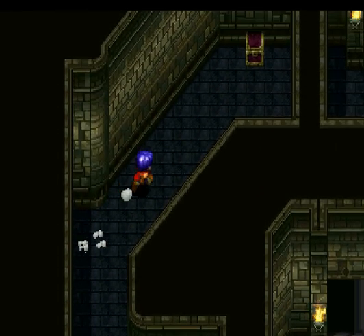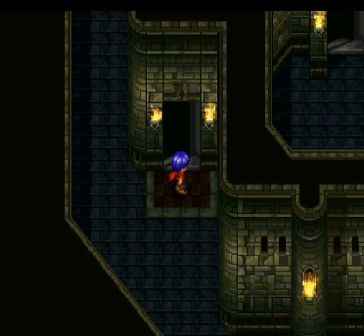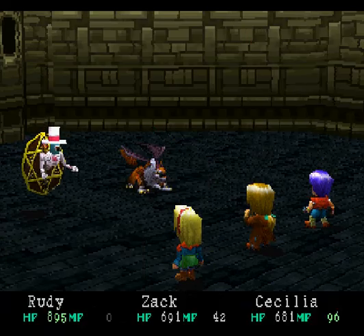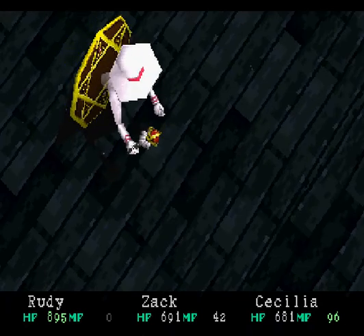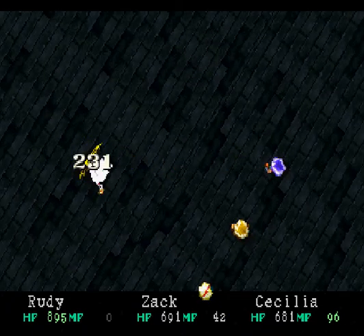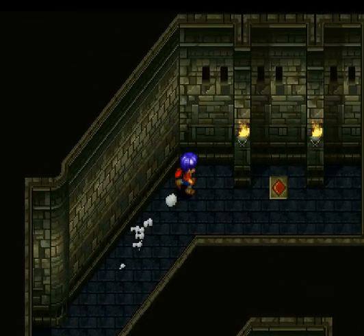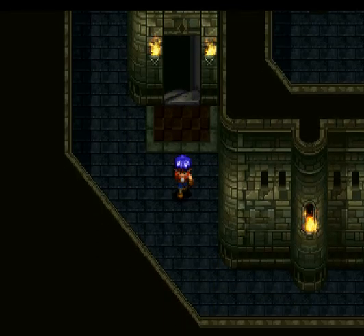Let's head up here and get this chest for a Crest Graft. Between episodes, I'll actually go back to St. Centaur and use that — I'll go ahead and make the Quake spell, which will be very useful for the boss in this part. Did I do this switch already? I didn't. Let's hit that switch to lower the wall over there. Dead end down there.